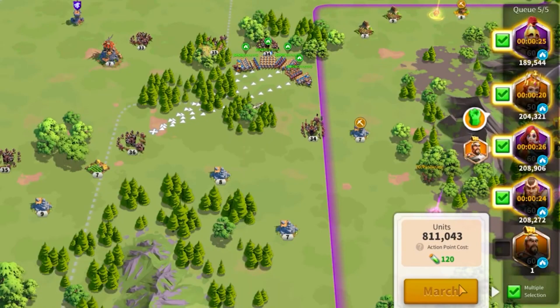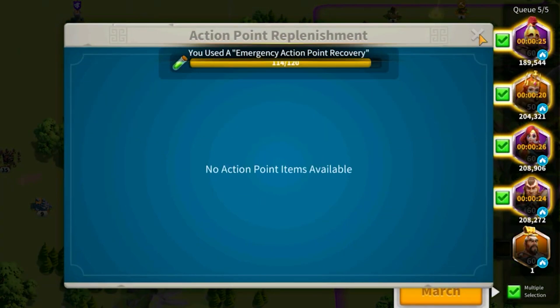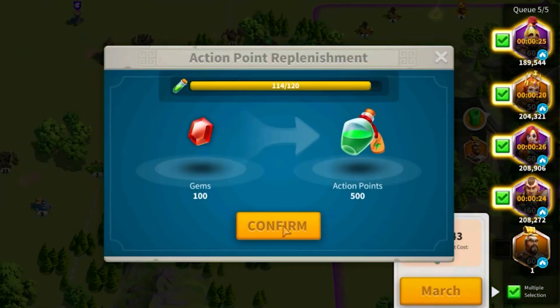Whenever you run out of action points, you are able to spend gems to convert them into action points. It would start at about 100 gems and will increase in increments of 50 gems per purchase.